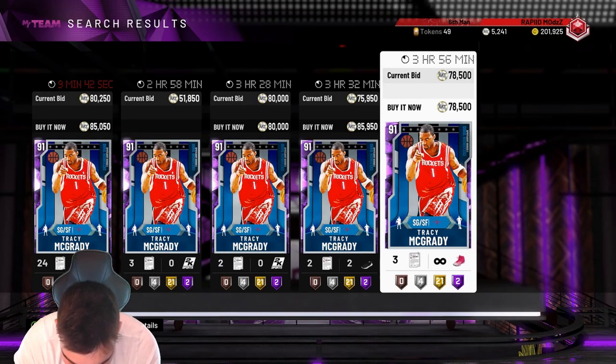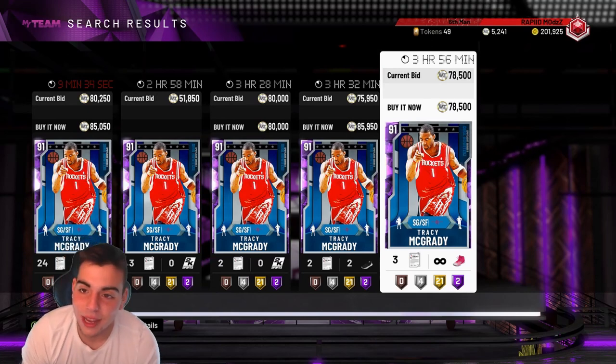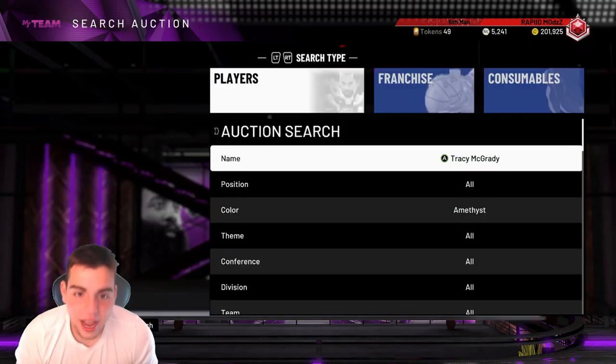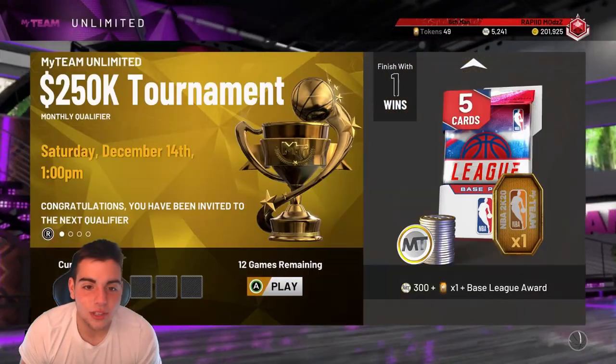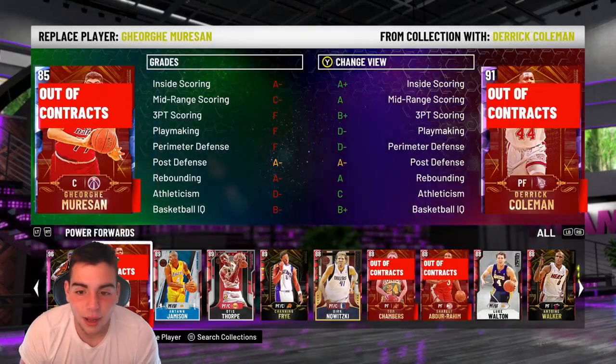We got a new Brandon Ingram moments of the week, which I have, and current Zion to a Sapphire Zion — that's a good one. I might have to do some gameplay with that, it is interesting. Let's actually test that out — I actually want to see what it looks like so bad.